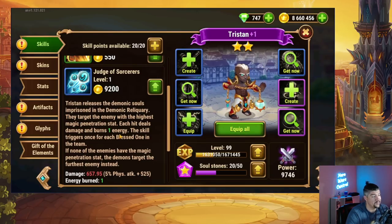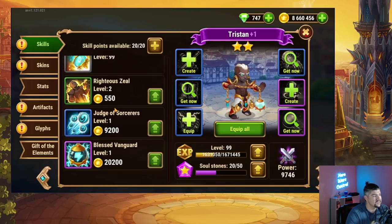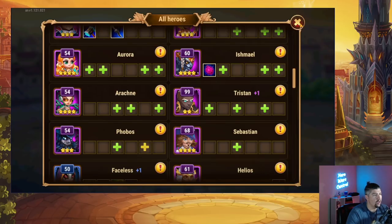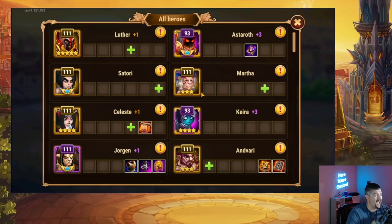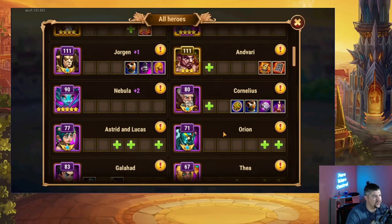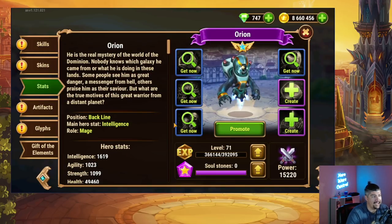Another strong Orion counter is Tristan. Tristan has an ability that targets the enemy with the highest magic penetration stat, burns your energy off, and does damage for every blessed ally he has. If you see a blessed team in the arena, guild war, or crossover war, try to avoid it — it's a pretty natural counter to your Orion. All in all, Orion is a fantastic hero. If I had to rank him among mages from S tier down, I'd put him at A-B tier. There are mages with higher utility or slightly better damage output, but many are contingent on getting a magic penetration artifact.